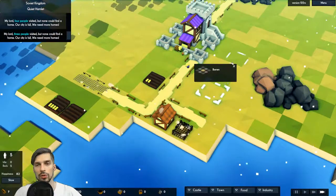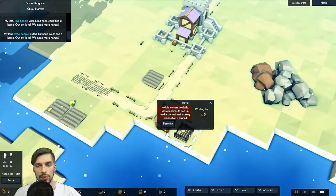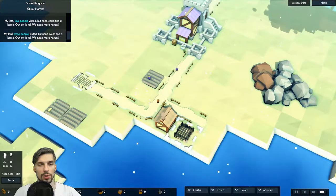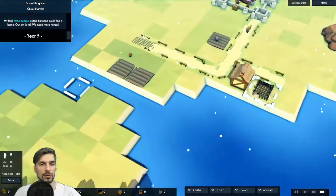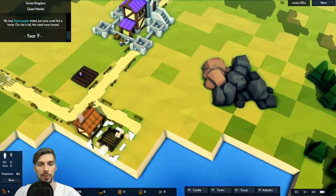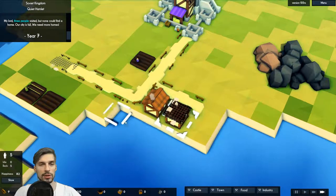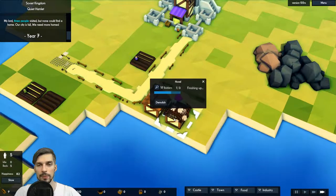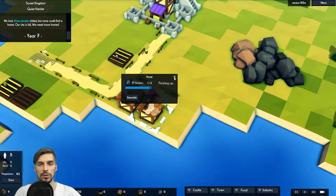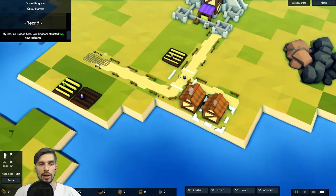So far, so good. All the people are working on building the roads — what the hell? We have some wood incoming for our house. Good news: it's year 7 and we still don't have extra people. Finishing it up — that is good news. So we have another building, we have 13 stone — that is a lot.